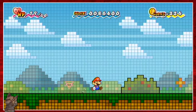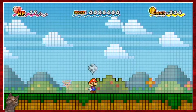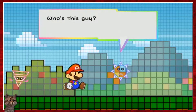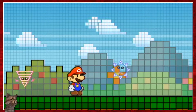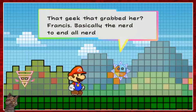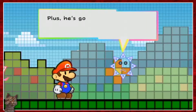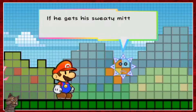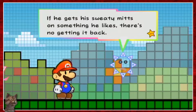Is this like Moses or whatever? Are we gonna go talk to a talking bush? It needs to be on fire. No, it's not a talking bush — who's this guy? A friend of that butterfly girl that got nabbed. Well, that's a pity. That geek grabbed her — Francis. Basically the nerd to end all nerds. Plus, he's got this thing for butterflies and all things nerdy too. If he gets his sweaty mitts on something he likes, there's no getting it back.